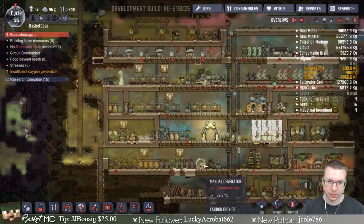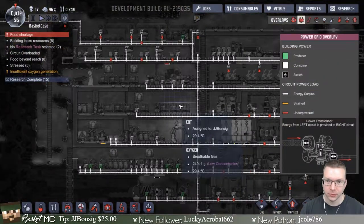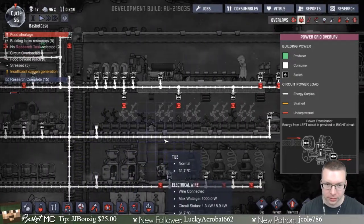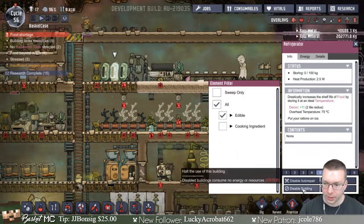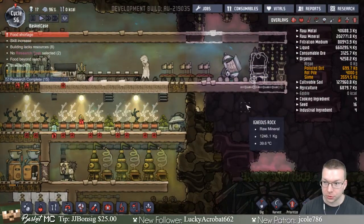Is there anything I can turn off? Let's look at our power grid. Is there anything around that I probably don't need? I guess I could turn off some of these refrigerators, because we don't have any food anyway. So we can get rid of some refrigerators.